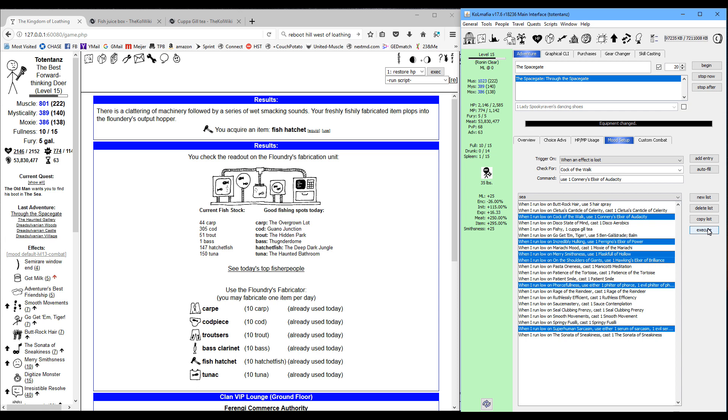Keeping all those on is going to boost your stats quite a bit and help you survive in the sea. If you're not very high level — by high level I mean like 20 or higher — usually I end up doing the sea right after I break the prism, so I'm around level 13 or 14. My base stats aren't great for surviving, so set up your mood appropriately for survival. My buffed stats have moxie around 800 and muscle around 1700.